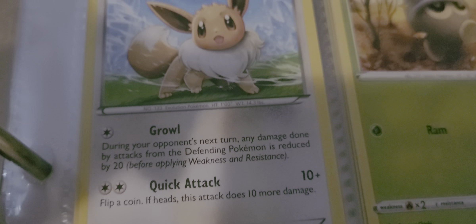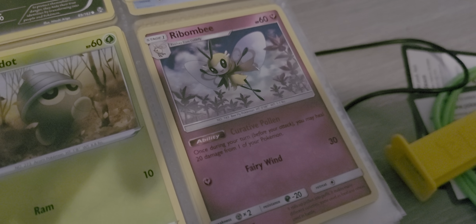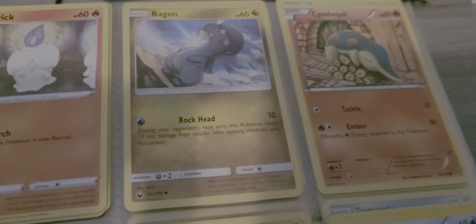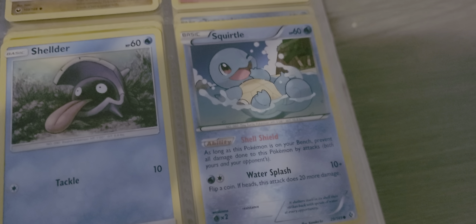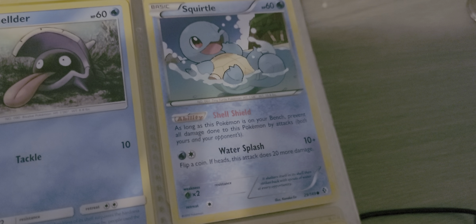Pumpkaboo with Astonish. Eevee with Growl and Quick Attack. C. Ram and Renobi. Coret of Palin with ability and Fairy Wind for its attack. Another Litwick with Scorch. Bagon over here with Rockhead. Cyndaquil with Tackle and Ember. Teenie with Find a Friend and Sideshot. Sheldr with Tackle. Squirtle with its ability Shell Shield and Water Splash.